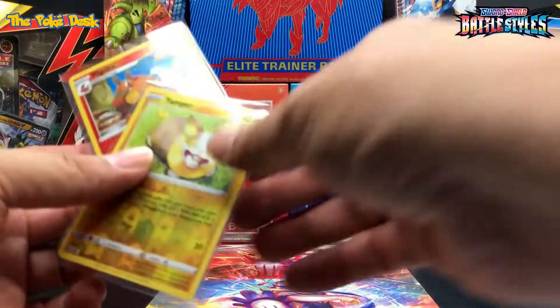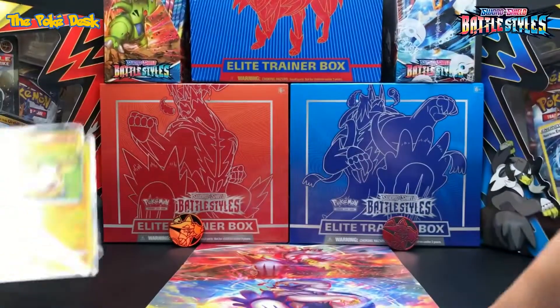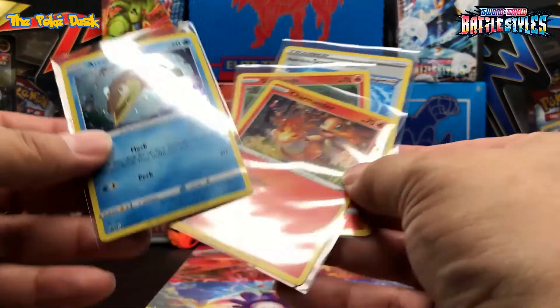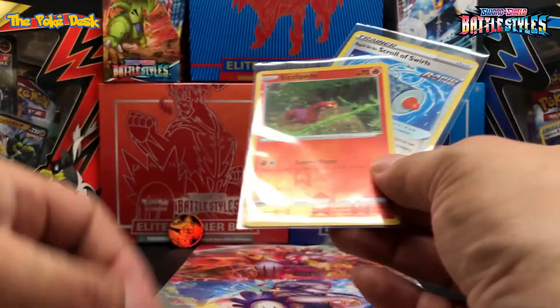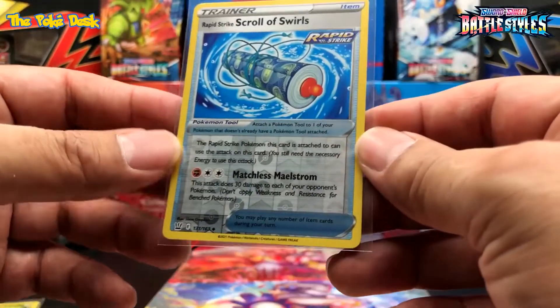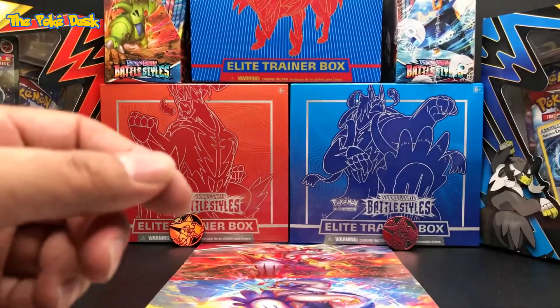In review: the ETB side got the Timburr Reverse Holo and the Yamper Reverse Holo. And then the tag team — which are the winners because of the promo cards: Promo card Terracuda, Promo card Charmander, the Scolipede Reverse Holo, and the Squirtle Reverse Holo. And here's the cold card.